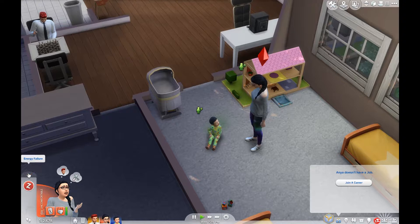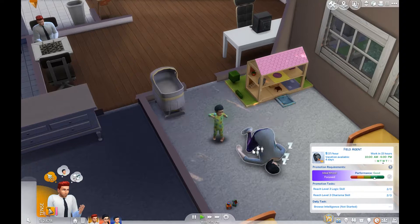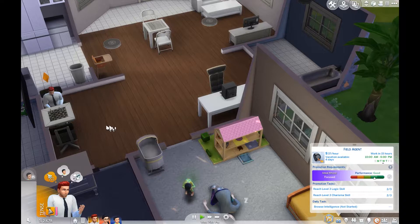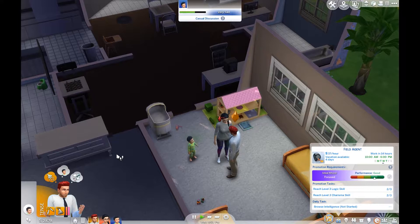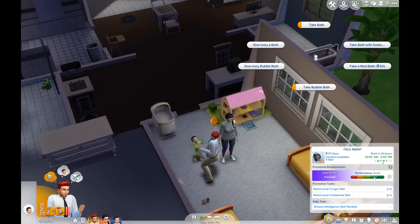We're still having some weird issues with Ivory not getting his diaper changed for some reason — she won't. She's going to have an energy failure, so Dad is going to have to take care of her because Mom is just not having it today. No, we're not talking, I want to change your diaper. There we go — now we're going to go give him a bath.